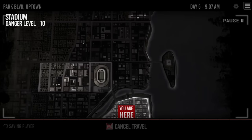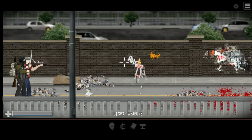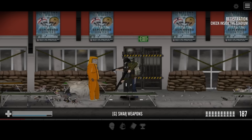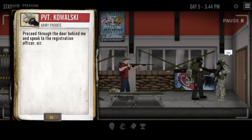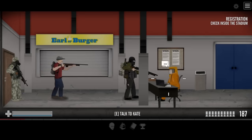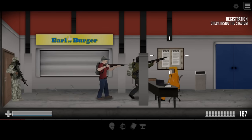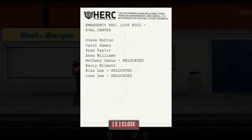Now fully kitted out, Hank and I proceeded into the stadium. The only downside? I forgot to swap weapons back and Hank tossed his AK aside for his trusty rifle. There are some soldiers out front that instructed us to head into the lobby where Dr. Smith was waiting for us. Checking the list behind the Among Us character reveals that Bethany, my wife, was relocated, though it doesn't say where to.